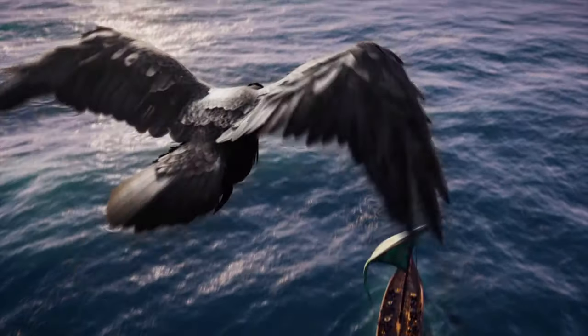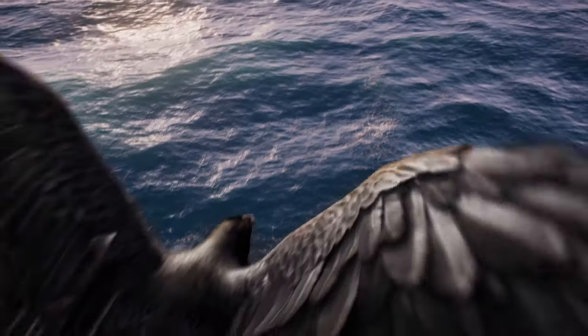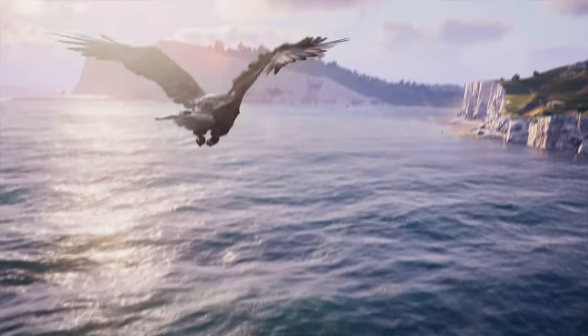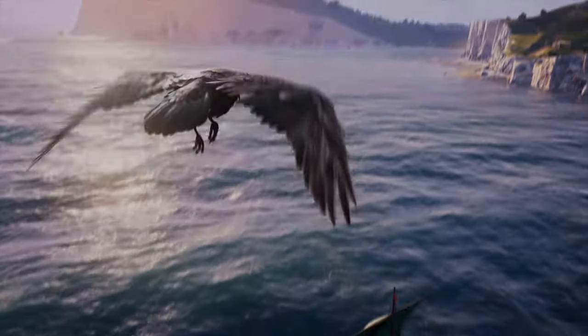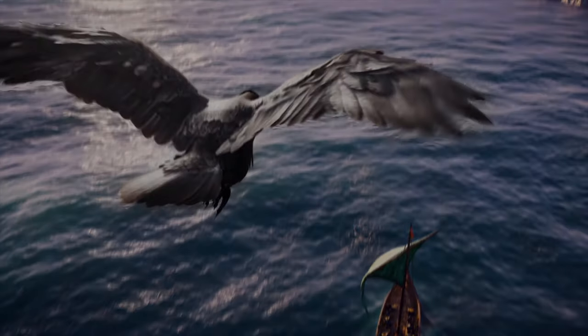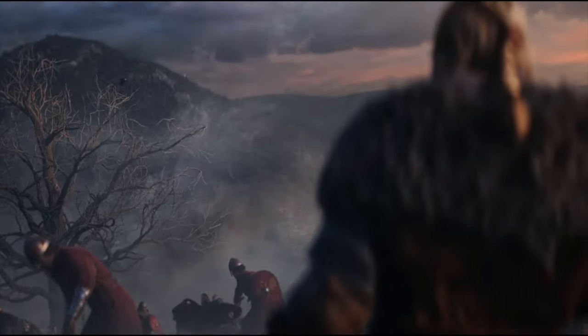In the next shot we get our first look at Odin's Raven, which is going to be similar to the Eagle Vision from previous Assassin's Creed games. This is your bird companion that you'll be using in Valhalla. With the Norse mythology, this is directly tied to Odin because the raven is Odin's companion. It will be a little different being a raven, but overall the concept should stay pretty much the same as it was in Origins and Odyssey.